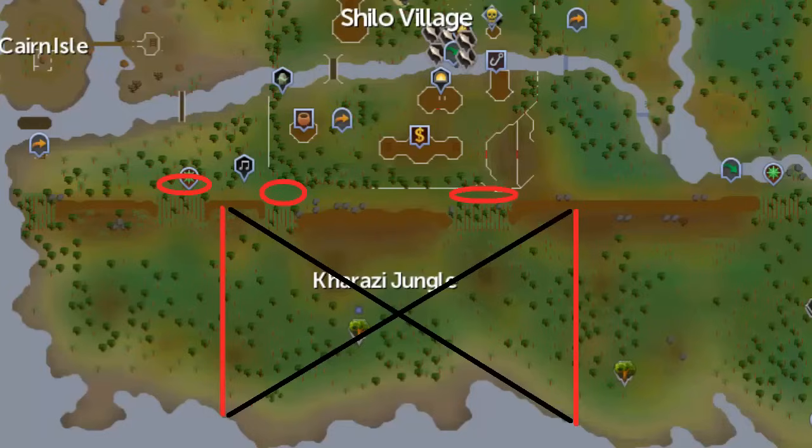Now you need to complete the western and eastern sections. The red lines represent the separation between the three sections, so make sure you actually walk past them. When you're in the right area, just like before, right-click the notes and choose complete. There's still a chance of failing. When you're done, there should no longer be an option to complete the notes. Then go to any of the areas circled in red by chopping through bushes and trees.